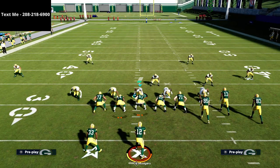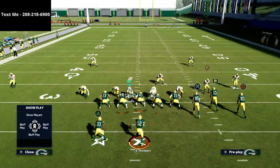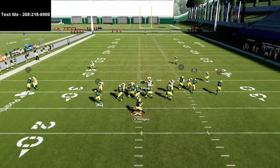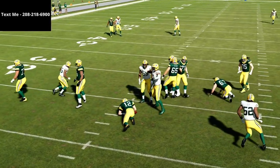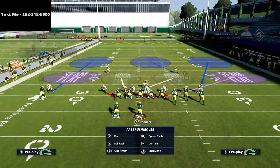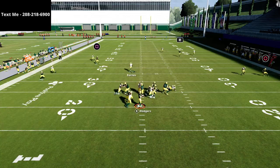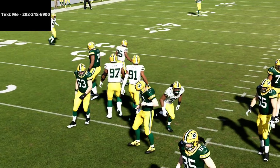Alright, Cover Three Match — it's really simple to set up this pressure. All we're going to do is globally blitz our linebackers and then pinch our defense. That's it — the blitz is set up. You don't have to do much else. If you want, you can crash your line down, but what you're going to see is this pressure screams in right off the left edge. That outside linebacker is going to be coming free every single time. And if they block the tight end, you're still going to get some decent sheds and coverage over the middle of the field.